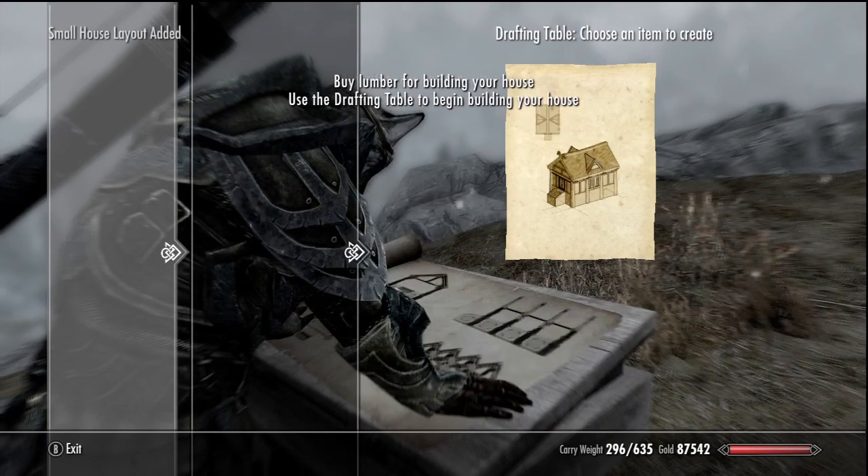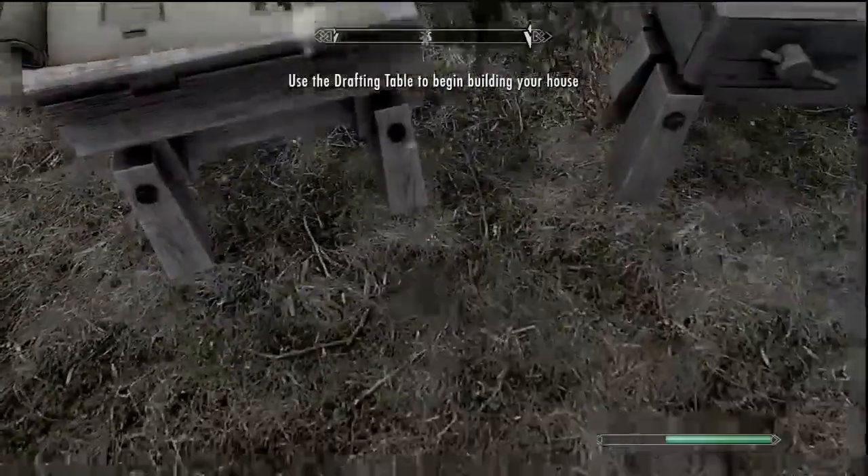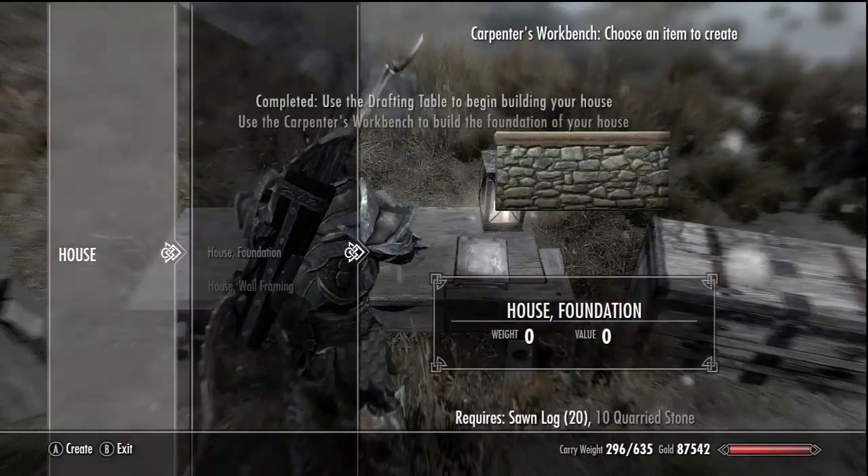Small house layout. Looks like an item I want to create. Now that we have that layout, we're going to the carpenter's workbench, going to the house.